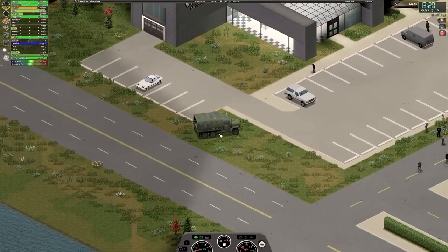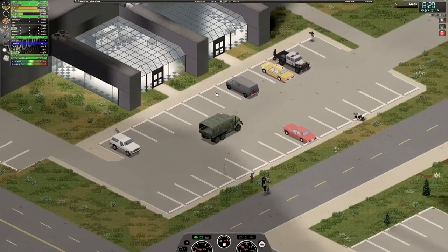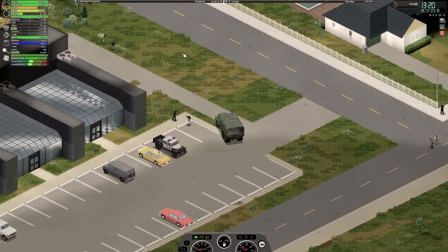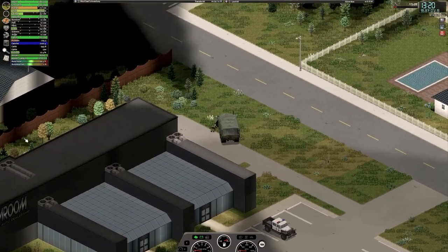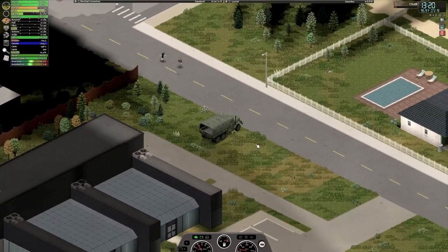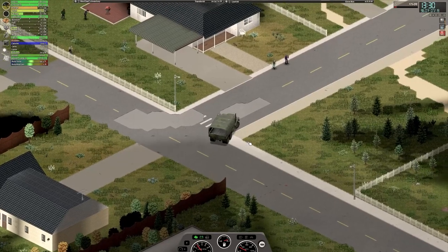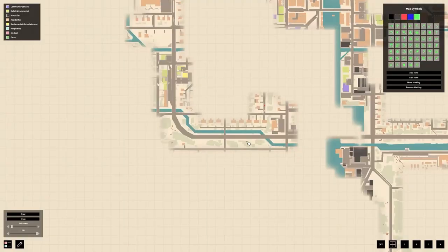This is a very nice-looking building - it's an auto dealership. Looks really nice. That's a flat roof in the back too - can you get up to that? I don't think so. I didn't even see those zombies. I swear that's becoming a trend today - I'm just not seeing things that are directly in front of my car.